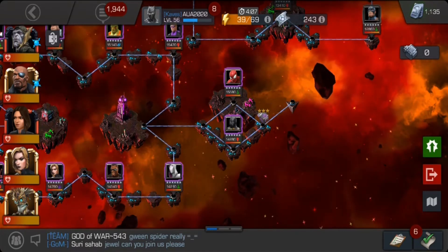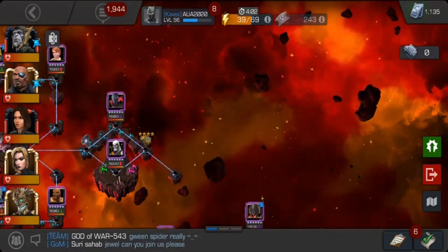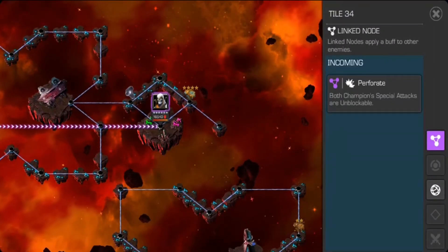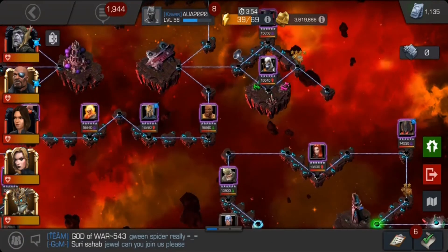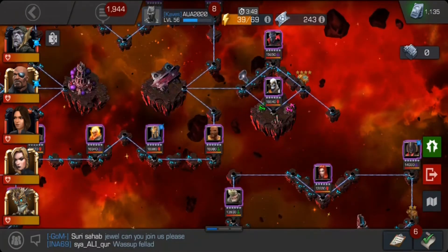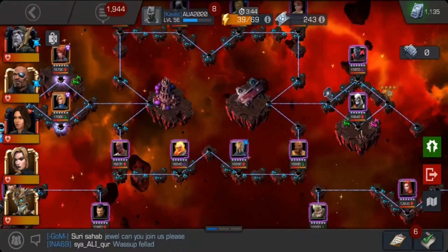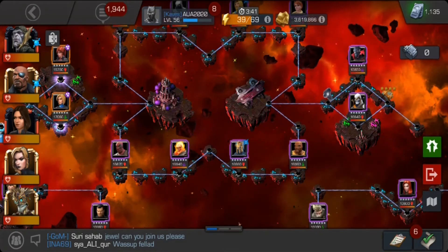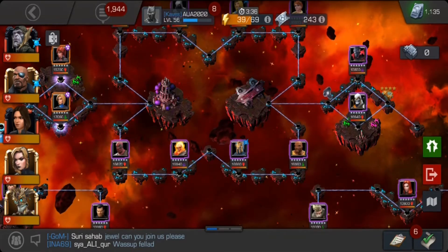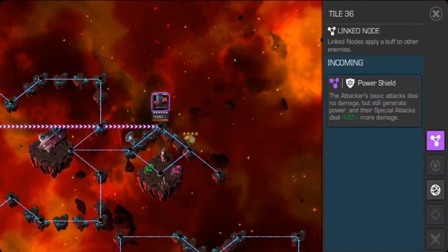Moving on to the harder parts — all special types are unblockable, but the note says 'both' while meaning all types since SP3 is obviously unblockable anyway. Just bait out the opponent's specials. The biggest problem here is Taskmaster, but I pushed him to his SP2 and it went well. Then there's a Power Sting node — not easy but not too hard either.